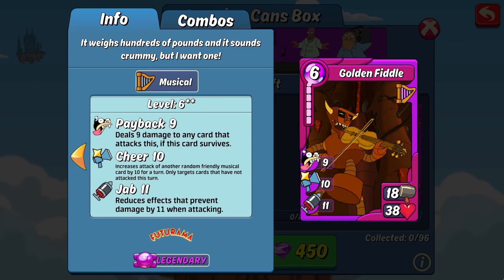The second item in the box is Golden Fiddle. Of the new music cards they just released, it's the best offensive one. It has 18 attack, which is way up there for an item — the only music card that beats that out is the older card Turning Jeff. It also has 38 HP, which is a bit on the lower side, so I would be hesitant to run this defensively. That said, you do have nine payback, so if it can survive a hit it will deal some payback damage. Skill-wise you have 10 shear to other friendly musical cards and 11 jab, which is great for busting through sturdy walls and any shields being applied to music cards for the battleground effect.